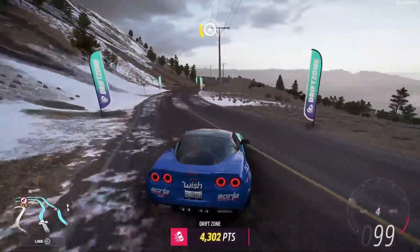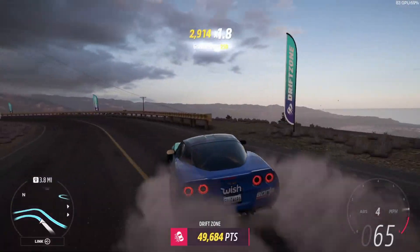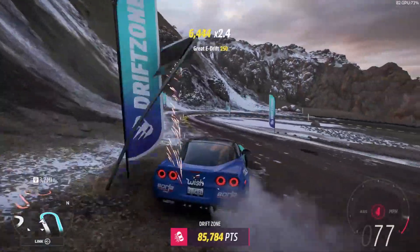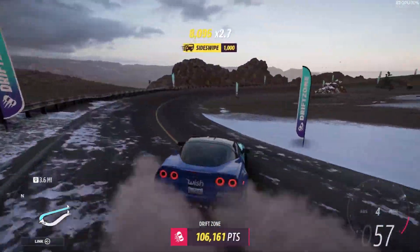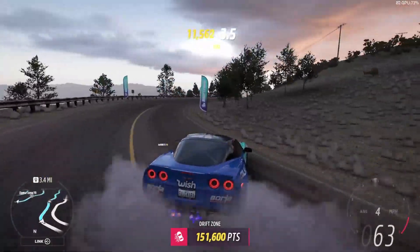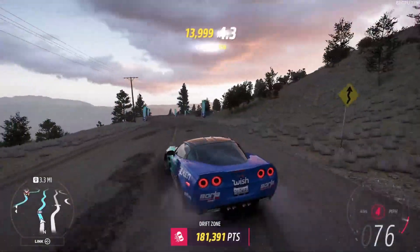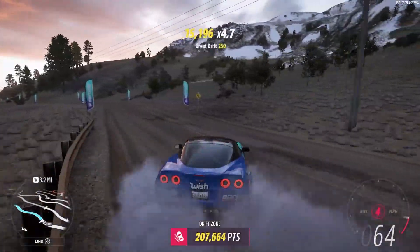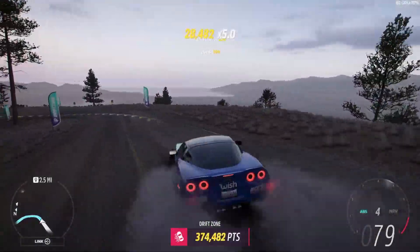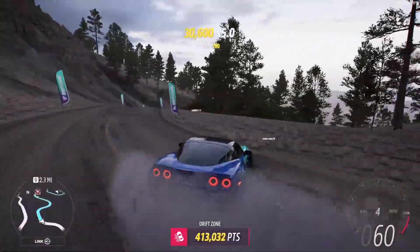Now let's see how we do going down the mountain. I'm honestly not expecting much — not expecting it to be near as controllable or near as good on points. This car already doesn't handle as good as the other one, but I'll do my best to keep it on track. Interestingly, this car doesn't like to get as sideways, but it holds the drift better, which is surprising. The longer I drive this car, the more I prefer it — it turns and stays into the turn better. The turning in is a little more difficult once the car is straight, but if we keep it sideways, it's not bad at all.